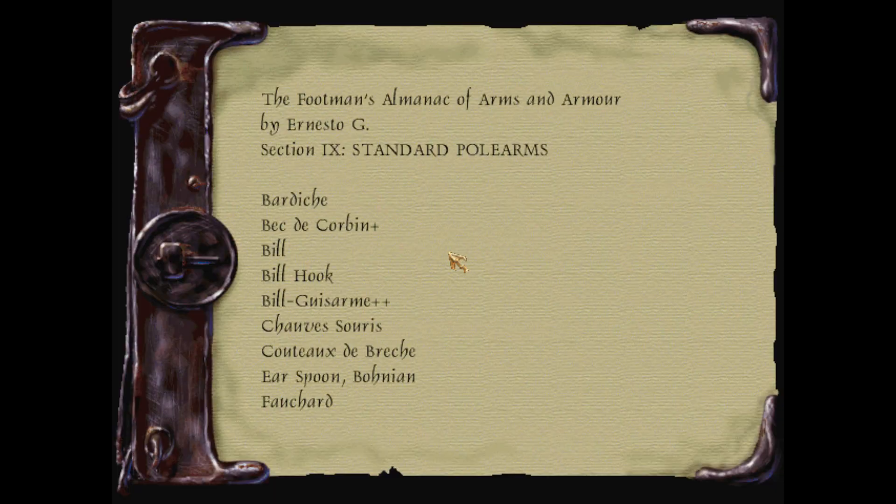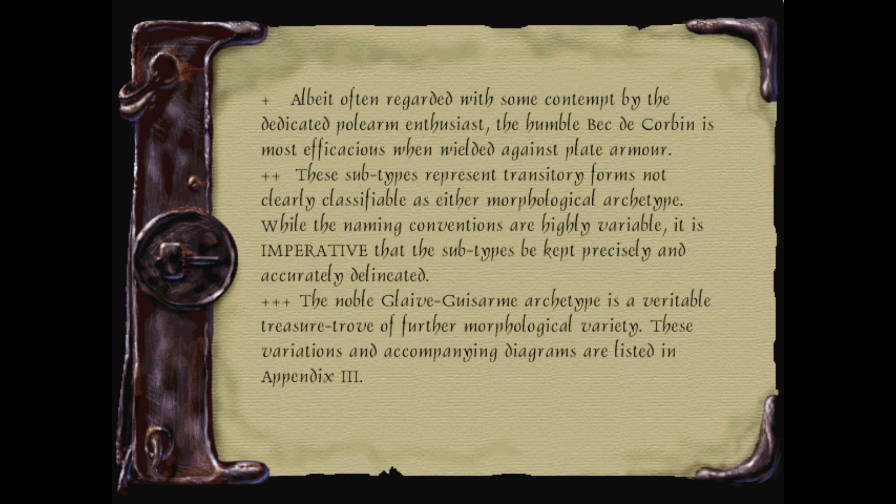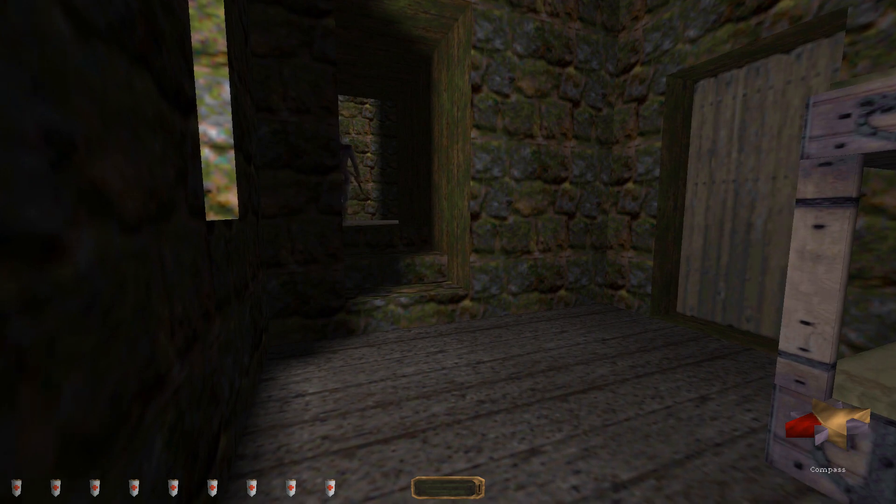I'm seriously right in the enemy's den, and I need that guy's purse. The Footman's Almanac of Arms and Armour by Ernesto G., Section IX: Standard pole arms! Bilge's Arm Plus Plus — I guess this is some sort of notation. I really thought it was a programming language. 'Albeit often regarded with some contempt by the dedicated pole-arm enthusiast, the humble Dr. Corbin is most efficacious when wielded against plate armour.' Well, that's good. I don't like my ecclesiast to be limited.